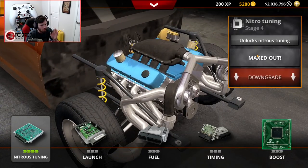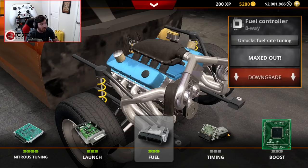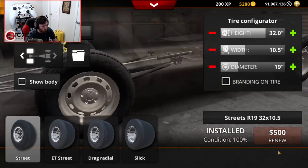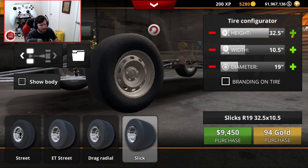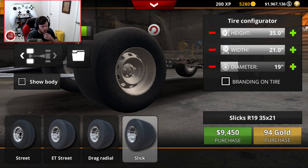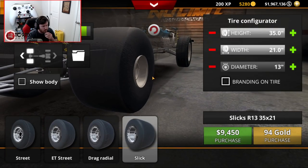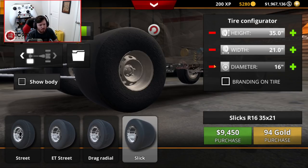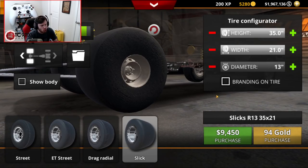Computer-wise, we're going to go all the way up on literally every single aspect — tuning, the computer, timing controller, boost controller, all of that good stuff through the roof. Tires-wise, things get a little interesting. We're going with a full slick, and it's going to be a 35 maxed out — a 21 width — and we're going to bring the rim down to a 13 in the back. Give this thing as much sidewall as is humanly possible.